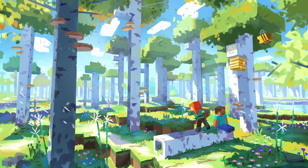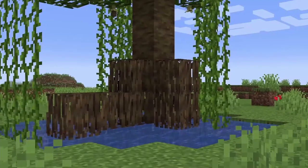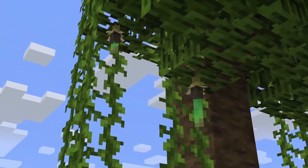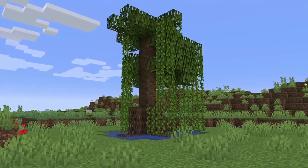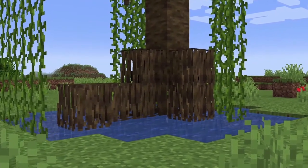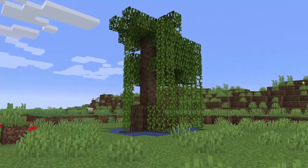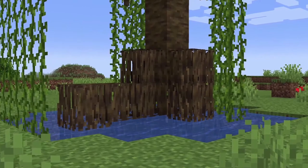Let's move on to the new blocks. Along with the mangrove swamp, there will be a number of new blocks added, probably found in the swamp or crafted from materials within it. The most prominent is the new mangrove wood type. It's going to be chopped with an axe in the same amount of time and crafted into the same items, but it's a new colour and texture. The mangrove is actually an entirely new texture — not just a recolour like the other wood types — and I really like that.